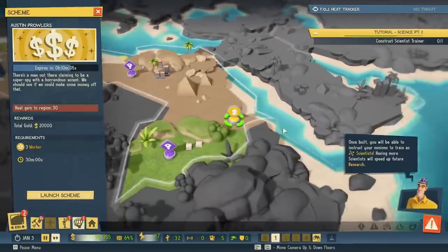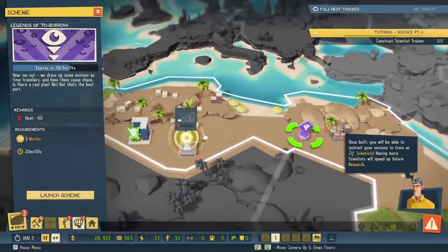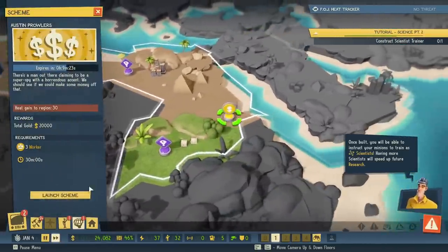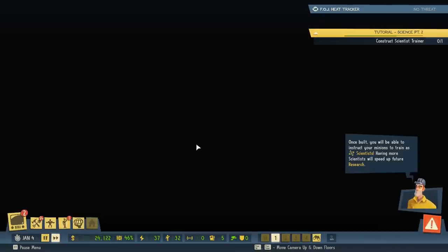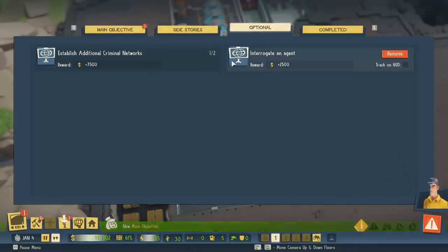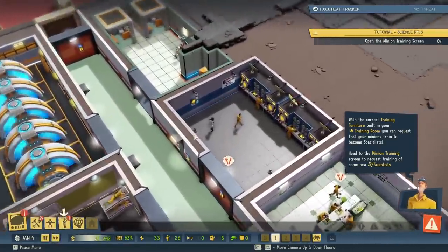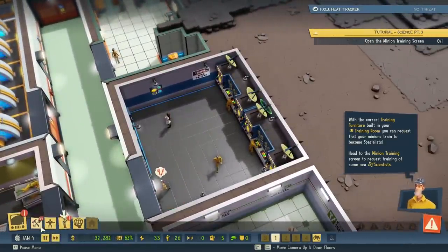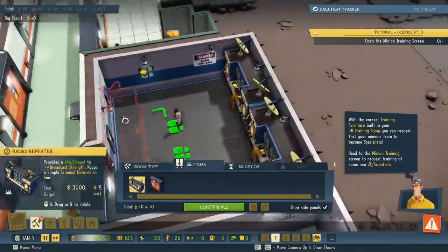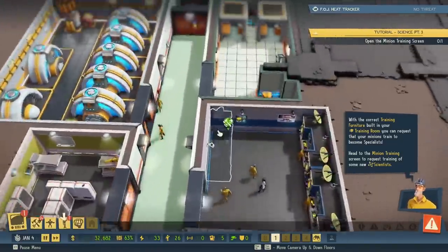Let's try some of these. That's 20,000 — gives us some gold and opportunities in and around the area. Let's go with the 20,000. Bring me that money. Main objective is to get the scientists going. Construct additional radio repeater. With the correct training furniture built in your training room, you can request that your minions train to become specialists. Head to the minion training screen to request training of some new scientists. We need another radio repeater. We need to train a scientist.